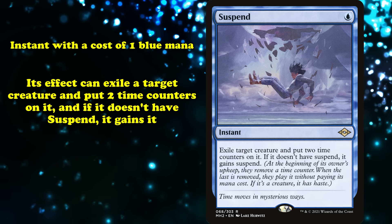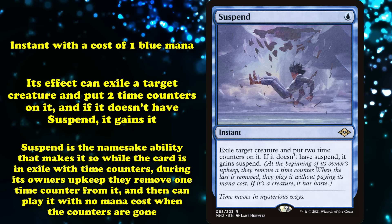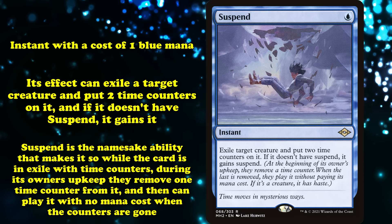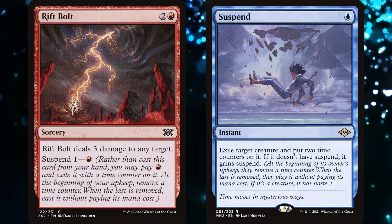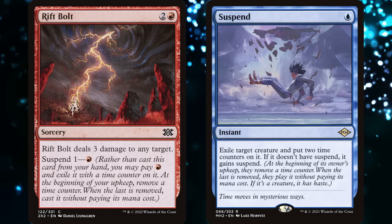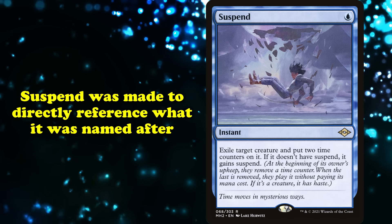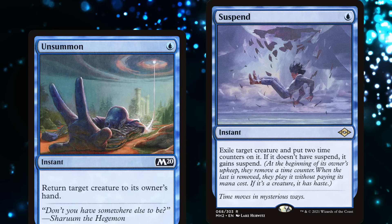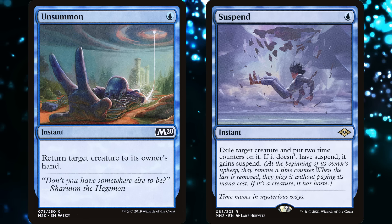At number nine, we have Suspend. This is an instant with the mana cost of one blue. It has the effect to exile a target creature and put two time counters on it, and if it doesn't have Suspend, it gains Suspend. Suspend is the ability it shares its name with — an ability that makes it so that while the card is in exile with time counters on it, during its owner's upkeep they remove a time counter, and then they cast it without paying the mana cost when the last one is removed. Normally these cards have a cost associated with them that allows you to suspend them in the first place, but Suspend does the exiling for you. Unlike most of the cards on this list, Suspend was made to directly reference the mechanic it was named after, as opposed to just being a happy accident.